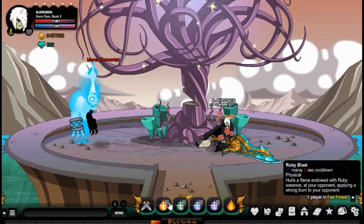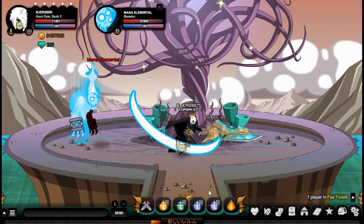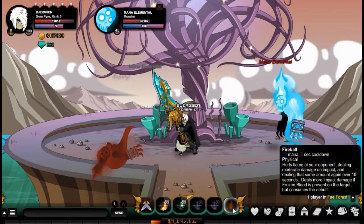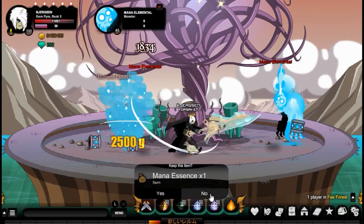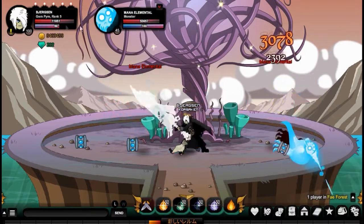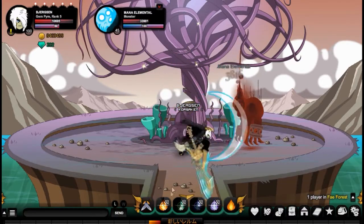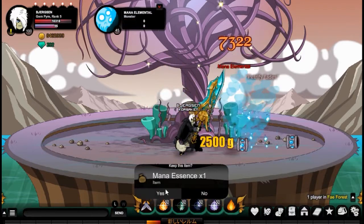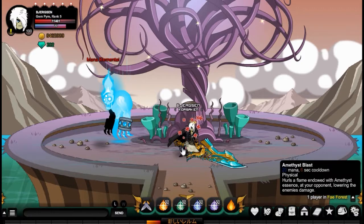The third skill is called Sapphire Blast and what it does is give you mana back. So let's say I use my first skill and my second skill and I'm down to 55 mana — I use this skill and it gives back 20 mana. It also deals damage as well, so it's a pretty good skill, especially in PvP when you're low on mana.